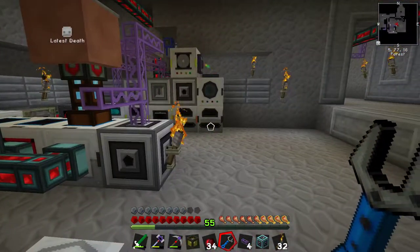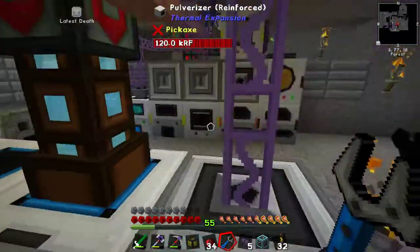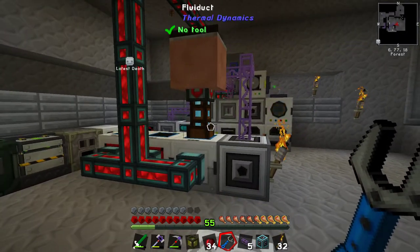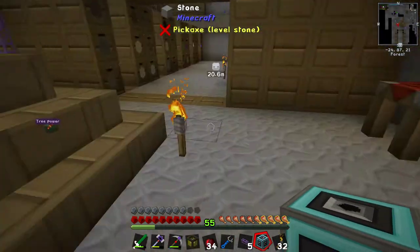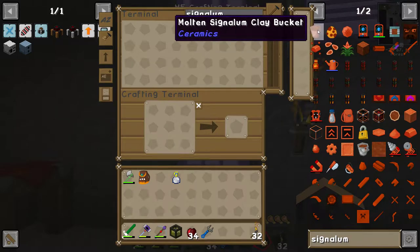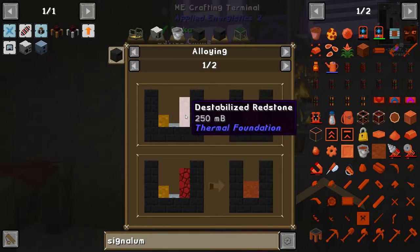We also want to be able to store destabilized redstone, because that's what we're just looking at. And then a destabilized redstone bucket is a crafting recipe. So that's another question - what happens if I want to use the fluid in the system? We'll deal with that later. For now, I do want a destabilized redstone bucket. You know what, let's just make this. Signalium. It is an alloy recipe between copper, silver, and redstone.